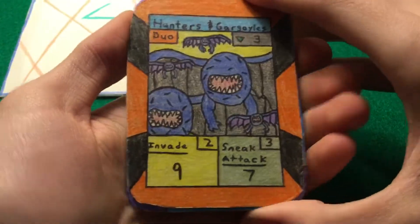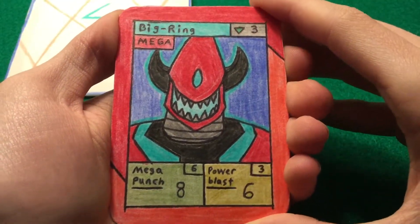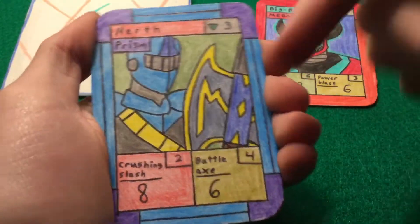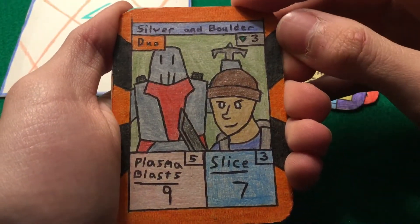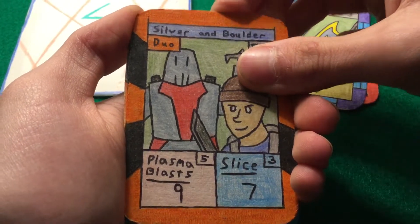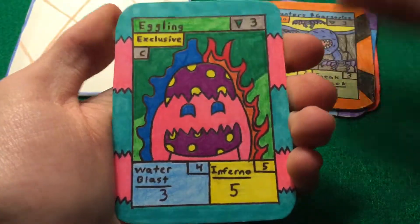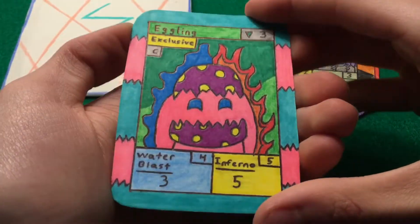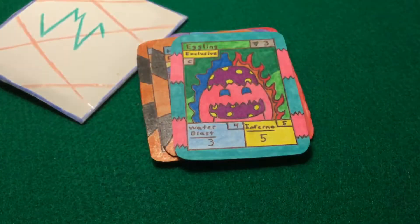Comment below, like the video, and subscribe! Let's do a recap — worst to best. We have Mega Big Ring and Nerf Prism — these two are the same, just different styles. Then we have Silver and Boulder duo. Also, I'm making a Big Ring and Nightmare duo — I'm probably gonna do a live stream for that because you guys wanted it. We have Hunters and Gargoyles duo, a really small card. And then finally — Happy Easter everyone — Eggling, Easter exclusive card! And then we have the deck pocket, probably the rarest card in the game. If you guys like the video, like, comment, subscribe to see more.